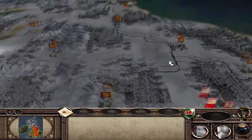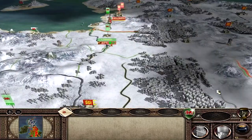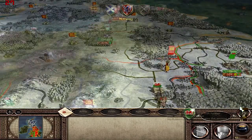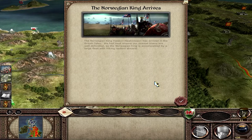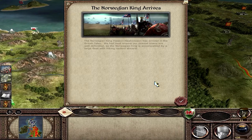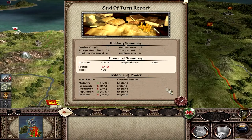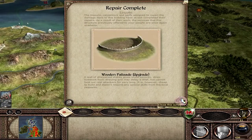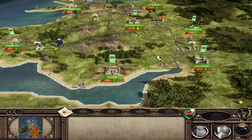Let's check diplomacy — okay, he's on the right track. Here we go, ten turns down. England haven't attacked us. The Norwegian king, Hachon Hachonson, has arrived in the British Isles — we had best ensure our coastal towns are well defended, as he's accompanied by a large fleet with Viking raiders aboard. Profits are minus 1,473. New family member Gwyn. Repairs in Lincoln — that helps the defenders. We've got lots of new troops in Gloucestershire and Shaftesbury.